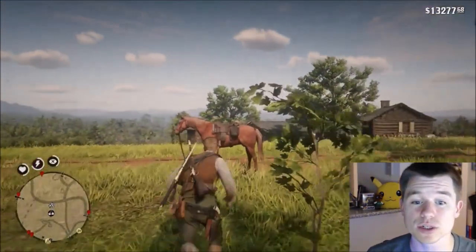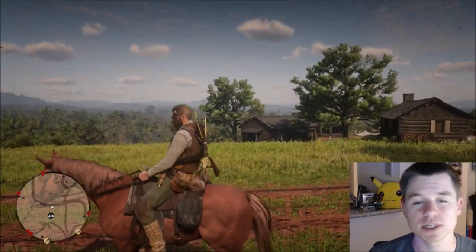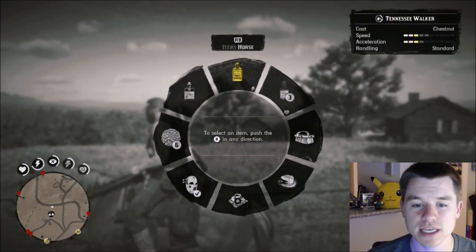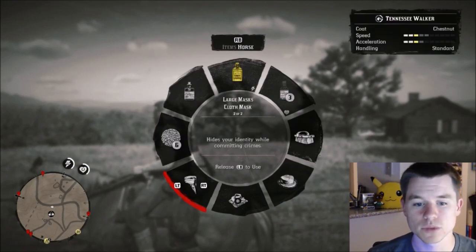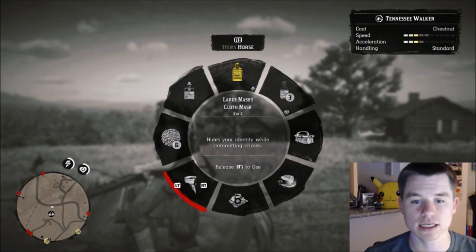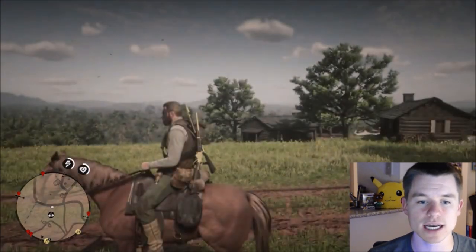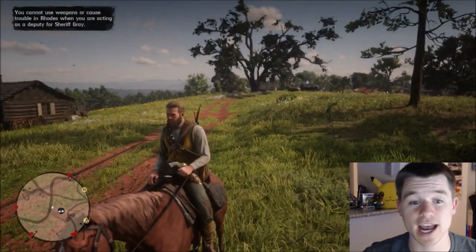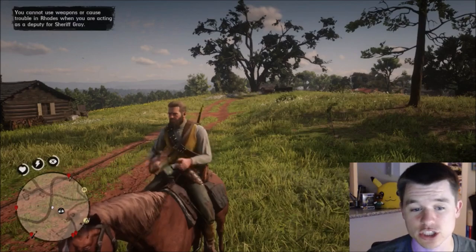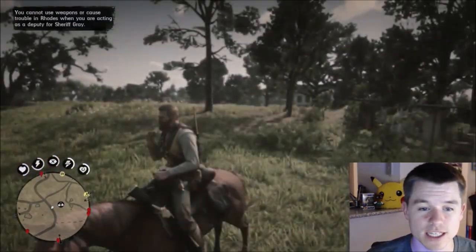Just a quick overview on how to equip it and take it on and off. You simply get on your horse, hit RB — it's going to be one of your large masks. This is where you'll switch between the robbing mask and the Jason mask. Take it off just like your hat — you can put it on and off interchangeably. Go ahead and equip it real quick — that's how you do it.